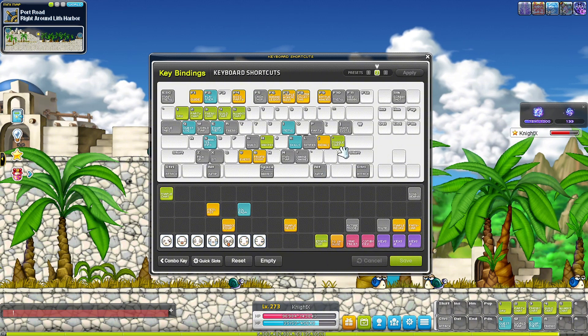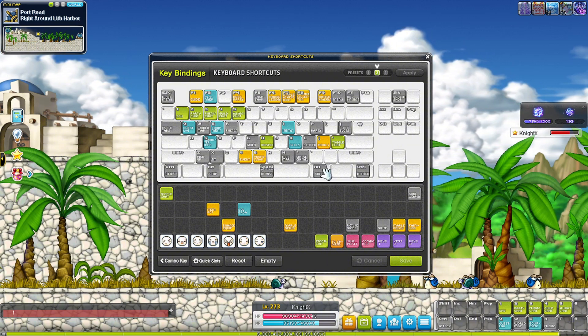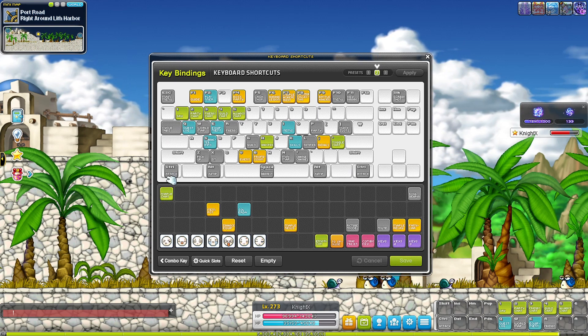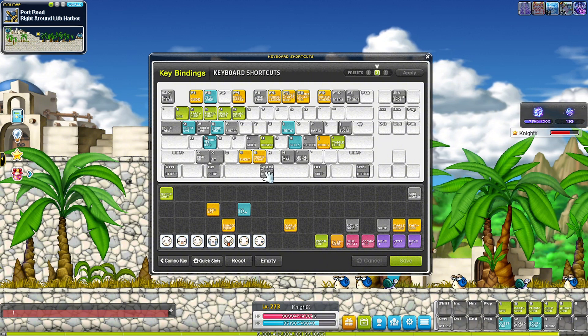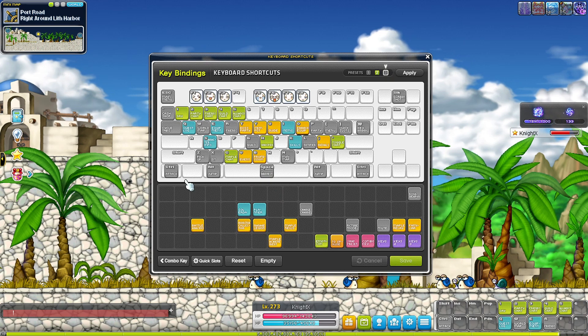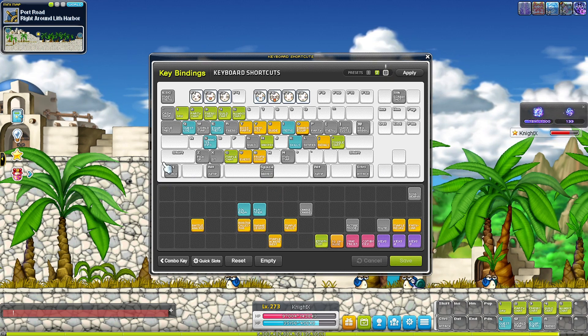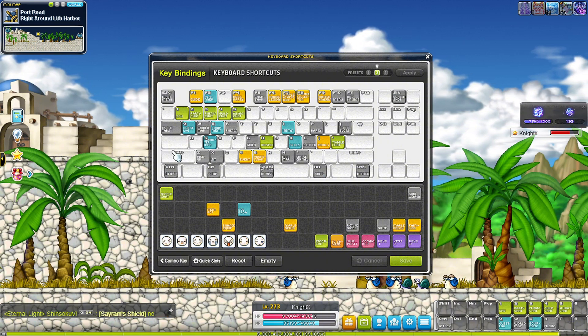The core keys stayed the same: Alt is jump, Control is your attack key, and your harvest is on Space Bar. These stayed the same, which is good.